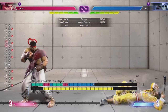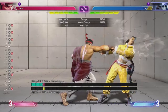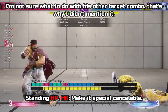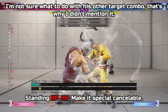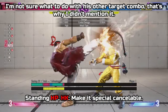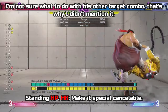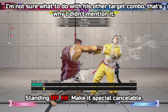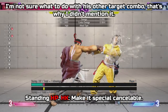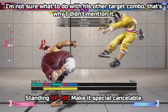Next I want to talk about Ryu's standing heavy punch into heavy kick target combo. I would personally like to see this target combo be fully special cancelable. Not only would Ryu get some extra combo options, but the main reason is so he can cancel into his denjin charge. Denjin charge for Ryu is really powerful, but unfortunately most of the time he has to be full screen to get it. Being able to cancel this target combo into denjin charge or DP for more damage would be a big deal.